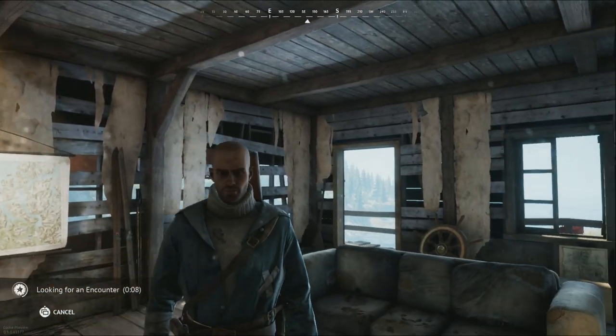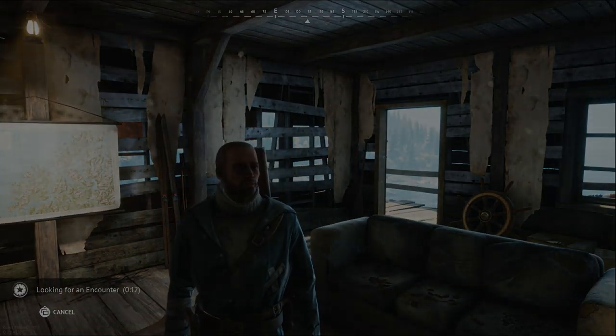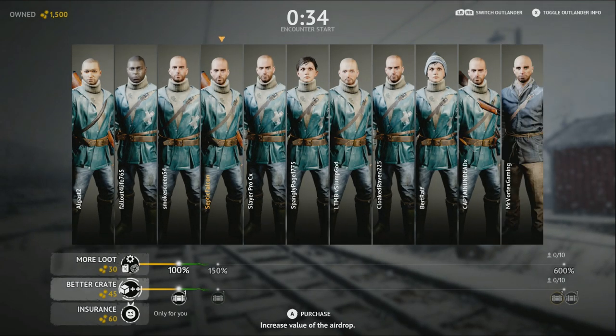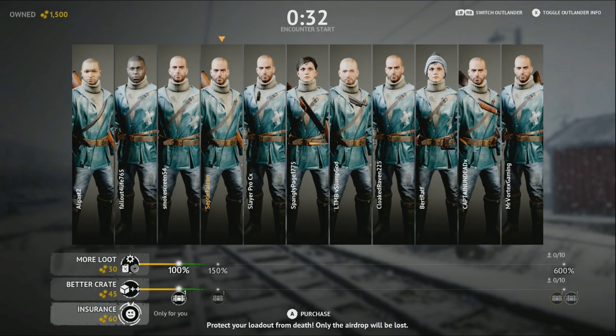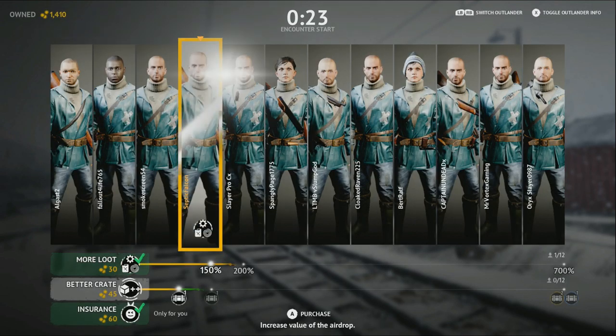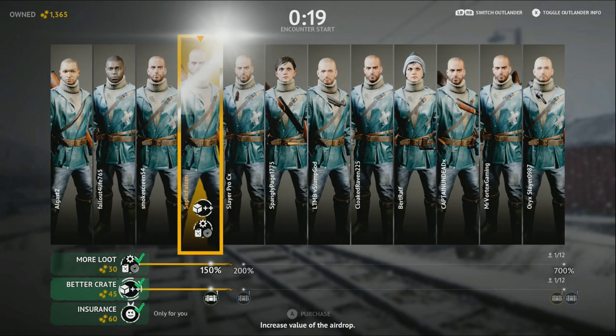We'll see how terrible I am with the controller — see you in there. We can purchase more loot, get a better crate, or insure our items to protect our loadout. We've got plenty of coin at the moment, so let's go for a better loot crate as well — it's only 30. Let's go all in.